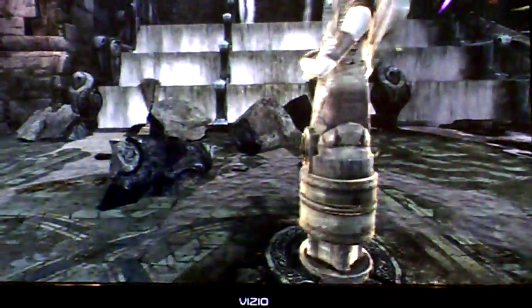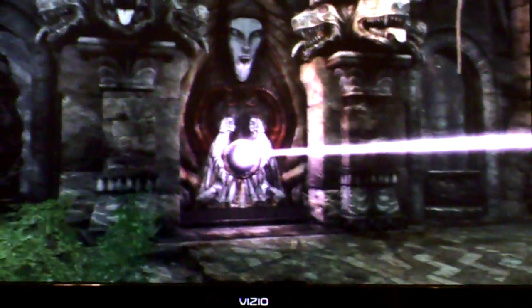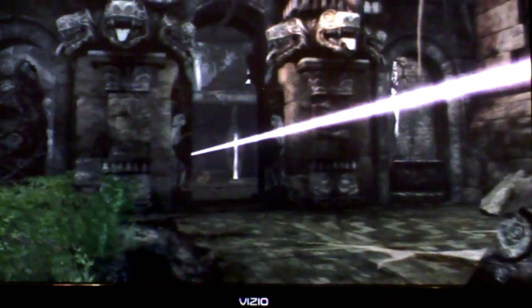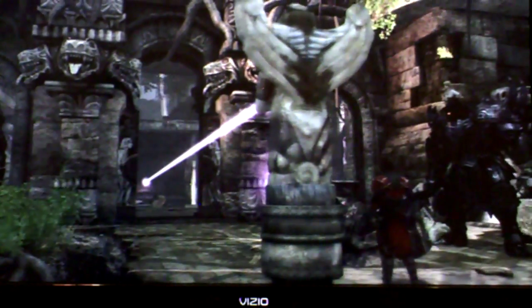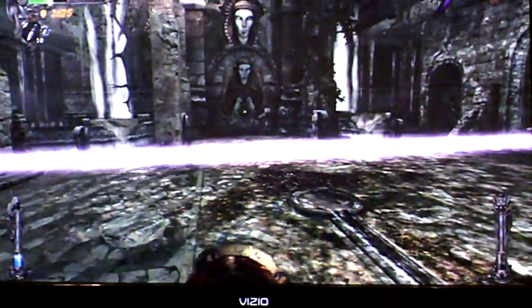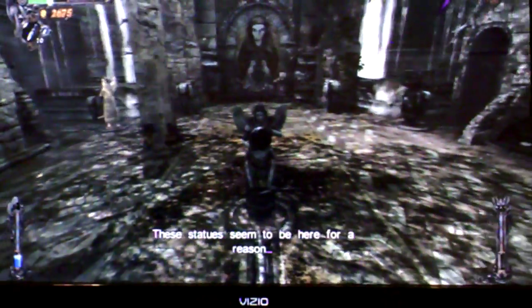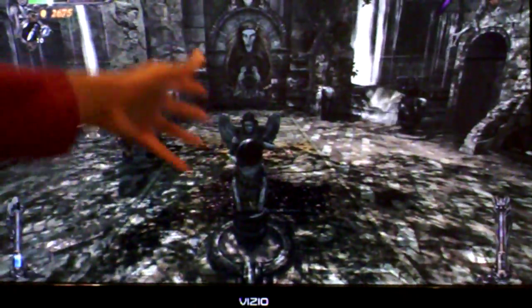We can use our dark crystal to activate this thing here by pressing RT. You have to get in front of it so that the dark crystal goes inside. It's going to start emitting a beam of awesomeness — it's going to open this door here. We just basically have to redirect the light. All we have to do is get the light reflecting on this thing, which will get the light emitting to the door.